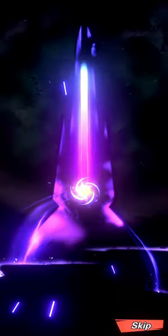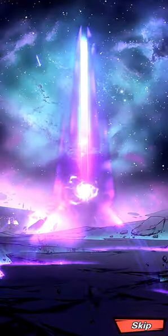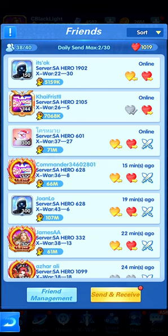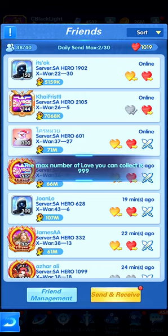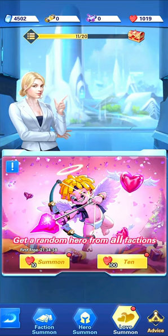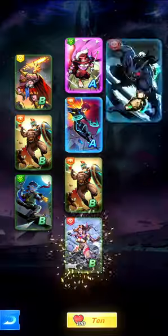Let's do a small amount of summoning with the common summon scrolls we have. Now we're going to do the 1000 Love Summoning. One thing I noticed: if you try to collect above 999 love, the game will stop you — the maximum collectible is 999. However, if you get love from heroes elsewhere you can still exceed 999. Let's start the first 10 and see if we get something good.